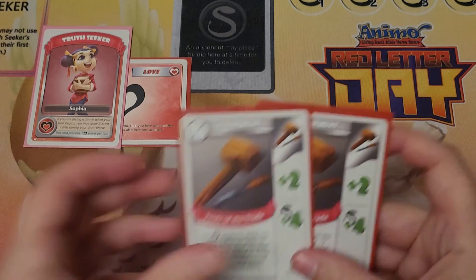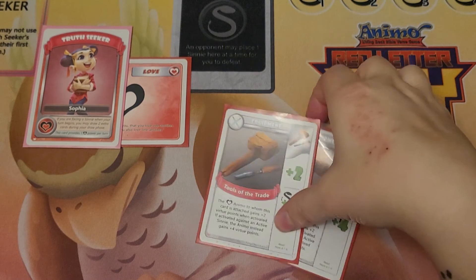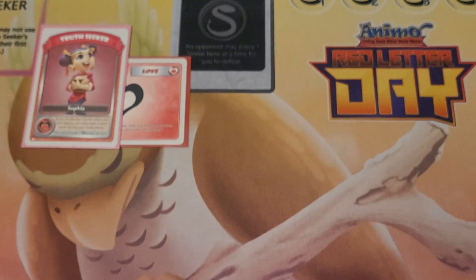Moving on to equipment, I have two Tools of the Trade. This allows me to get extra points in general, but also if I'm facing a Cinny, it gets even more extra points. Adding those extra points on there really makes some of these cards worth it — really great on, say, Quillow level two, makes it a lot bigger.